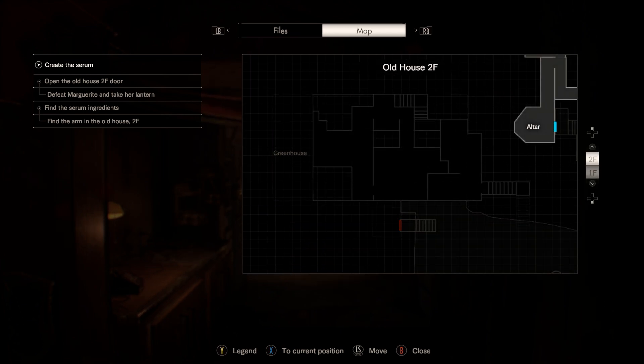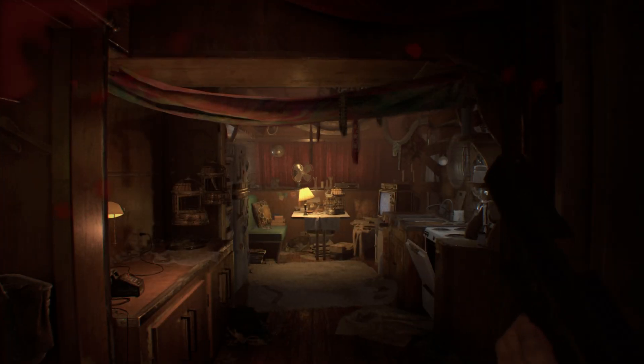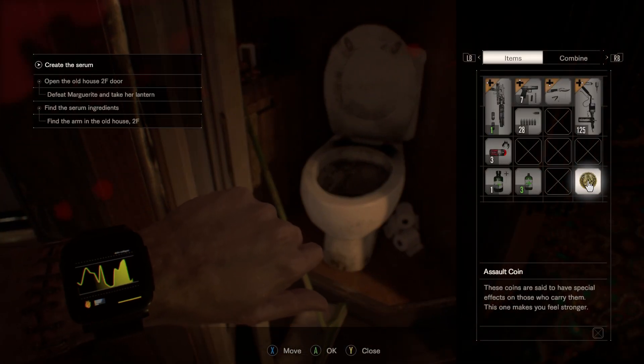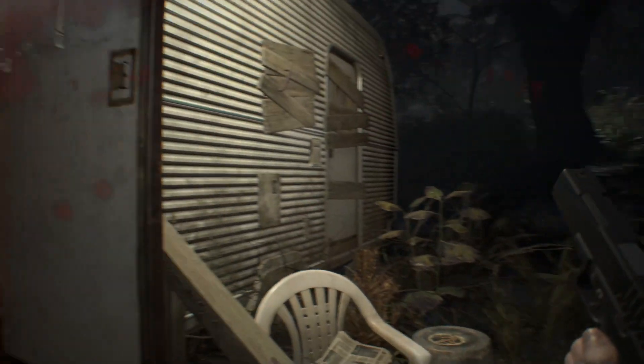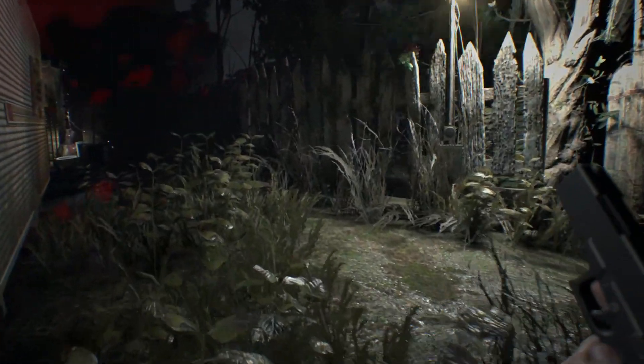Anyways, we've got ourselves a fun boss fight to get ready to delve into. This is going to be technically our third time doing this, of course. You have to do this boss fight at the end of the Ethan Must Die mode too, which makes me feel semi-confident. Hopefully we can have a decent run-through, because we know we've got some challenging stuff coming up. But this fight is still not going to be easy — Marguerite's going to be dangerous.